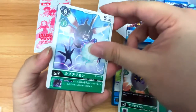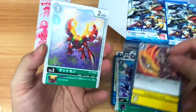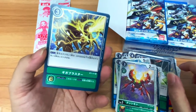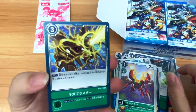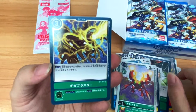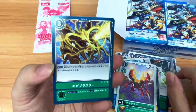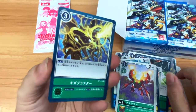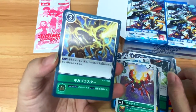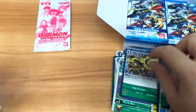We have Digitamamon, Kabuterimon, Brastfire again, Tentomon, and a rare option card — Giga Blaster. One opponent's Digimon of DP 5000 or below gets tapped — actually, two of them get rested. So if the opponent has two Digimon of DP 5000 and below, you can rest them both. Pretty cool.